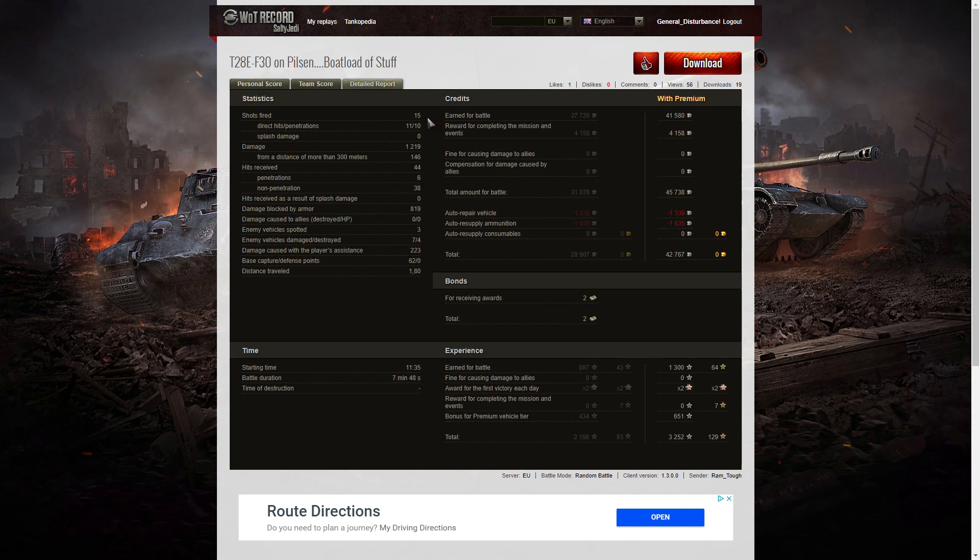Let's have a look at the detail report. He fired 15 rounds during that game, got 11 direct hits, 10 penetrations, and dealt 1,219 hit points of damage, of which 146 were at more than 300 meters. He received 44 hits — six were penetrations, 38 non-penetrations, largely because the Panzer IIJ was firing standard AP and couldn't penetrate the T28E's armor. He blocked 819 hit points, spotted three enemy vehicles, damaged seven, killed four, and did 223 hit points of damage assistance. He earned 41,580 credits on a premium account, plus 4,158 for missions, taking away 42,767 after repairs and ammo. He received two bonds and 1,300 XP, times two for first victory, plus 651 for the premium vehicle — 3,252 experience points altogether.